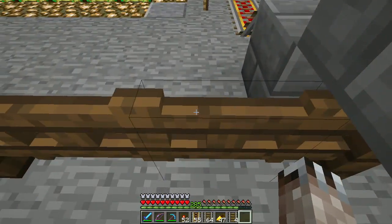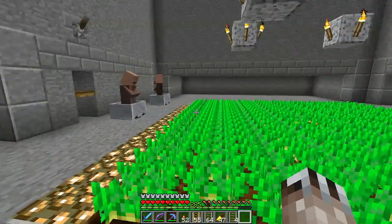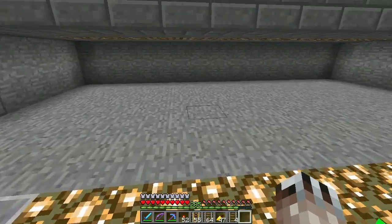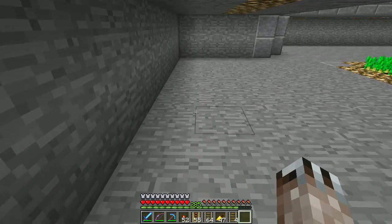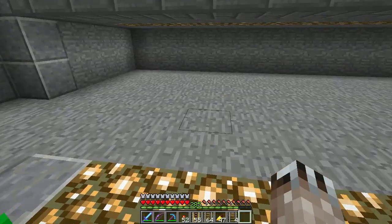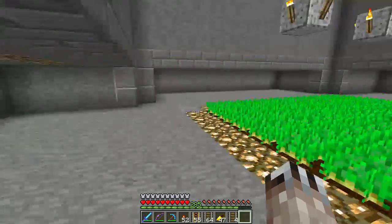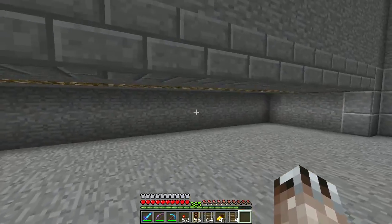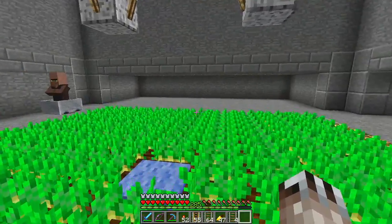Then what I'll do is put in some doors that actually turn it into a village. In case you don't know, a door placed is counted as a village — it checks each door to see if it is a village by the presence of villagers. If there are more sky-access blocks on one side than the other within five blocks, it counts as a roof and the other side counts as outside.